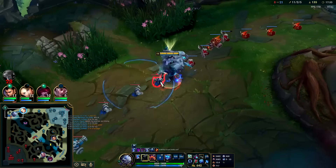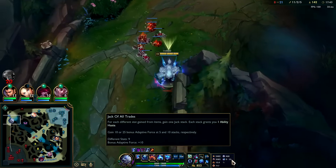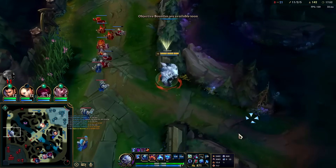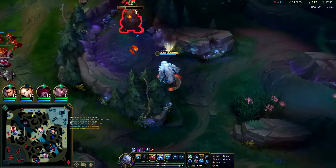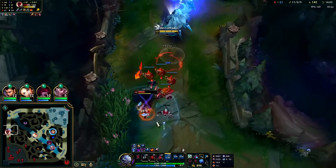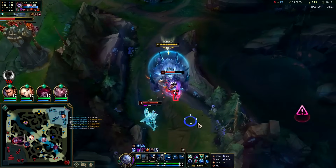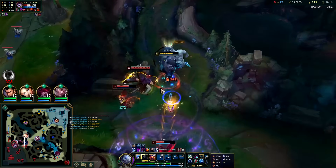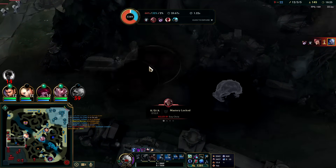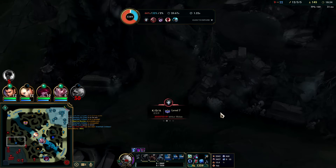We need to start getting objectives though — Volibear does fall off at a certain point, typically when enemy AD carries have three or more items. Got 468 gold from Cash Back and 10 adaptive force. Stun, W, auto — he might army-away, guess he doesn't have it. My abilities are on super short cooldown. Wasn't expecting to see Sett there — the Sett pull hit and I'm just dead. I could have won that so hard. They got 650 gold off me.